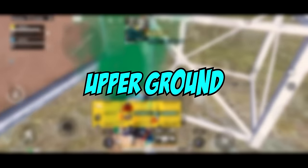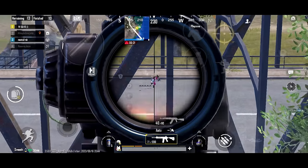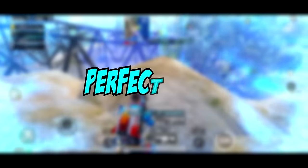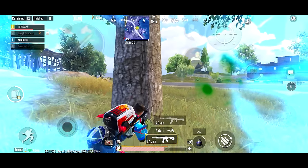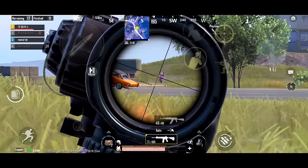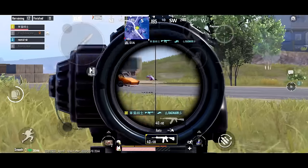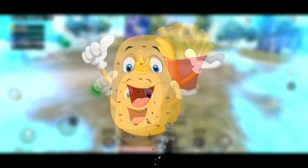Tip 8, upper ground. Always try to hold higher ground than your enemies, because that gives lots of advantages. Tip 9, perfect spray. When spraying, try to go either crouch or peek. Going crouch or peek before spraying helps a lot with recoil control — then you can turn your potato spray into french fries spray.